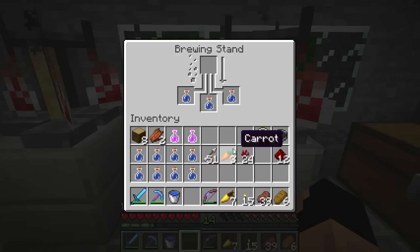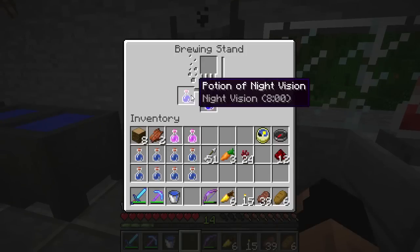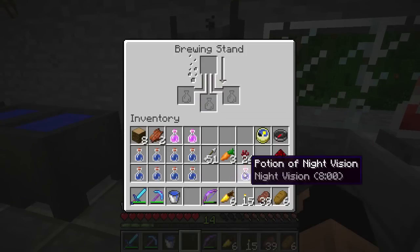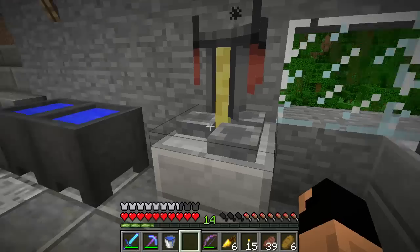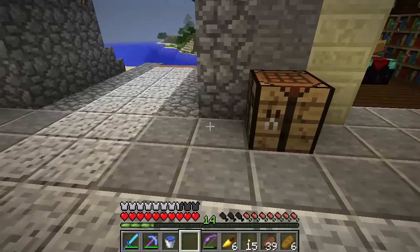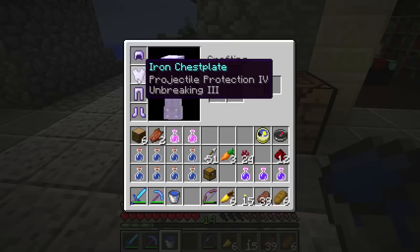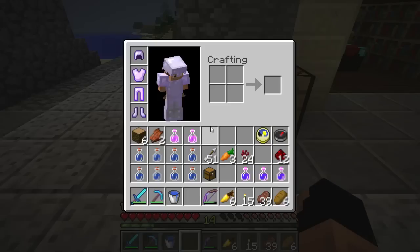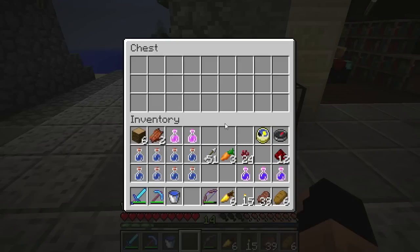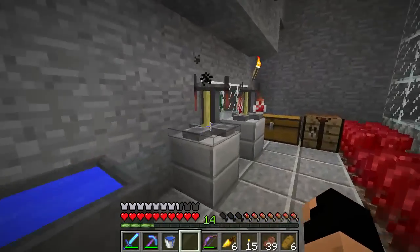Let's drop this golden carrot in to make our night vision on these potions. These ones are done — see, eight minutes a piece. That may be what we need to go down into that ocean monument. Now let's get ourselves a chest going — this will be our ocean monument chest for things we use to prepare. Things like enchanted helmets with water breathing and other gear of that sort. We'll start saving our stuff in there.